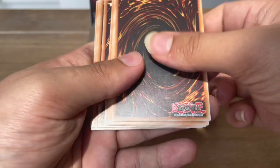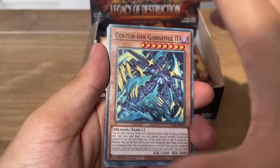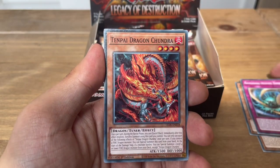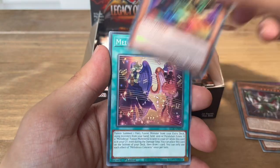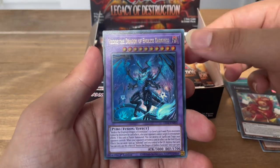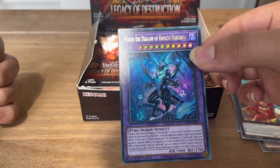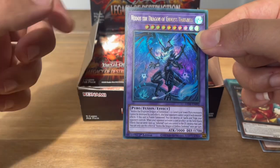Let's start with the right side first pack. Into our first pack we have: Centurion Gargoyle 2, Iza the Dragoness of the Range Devotion, Ragnarika, Hunting Dance, Tenpai Dragon Chundra, Talons of Shirilane, Jungle Dweller, Melodious Concerto, Tantrum Toddler. And on our very first pack we have an ultra rare — very sick artwork. This is one of the nicest artworks I've seen for a fusion. Vedos the Dragon of Endless Darkness — very, very nice start.